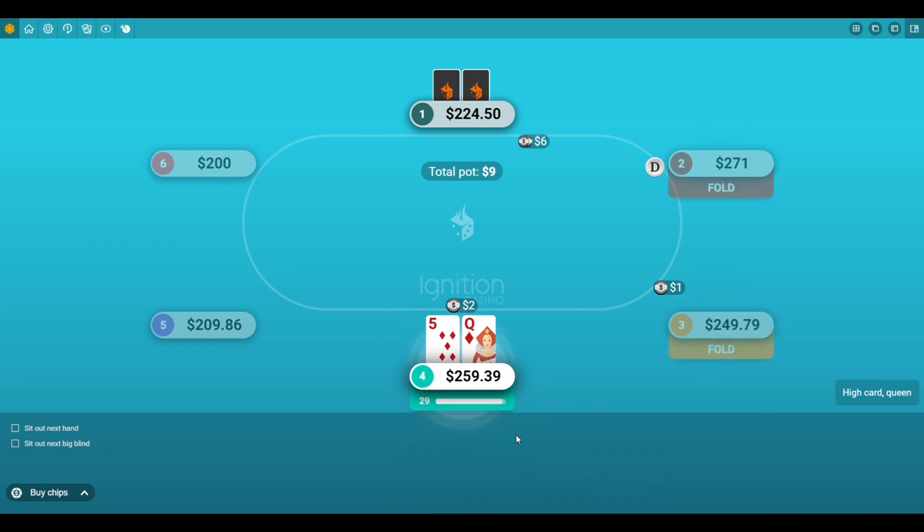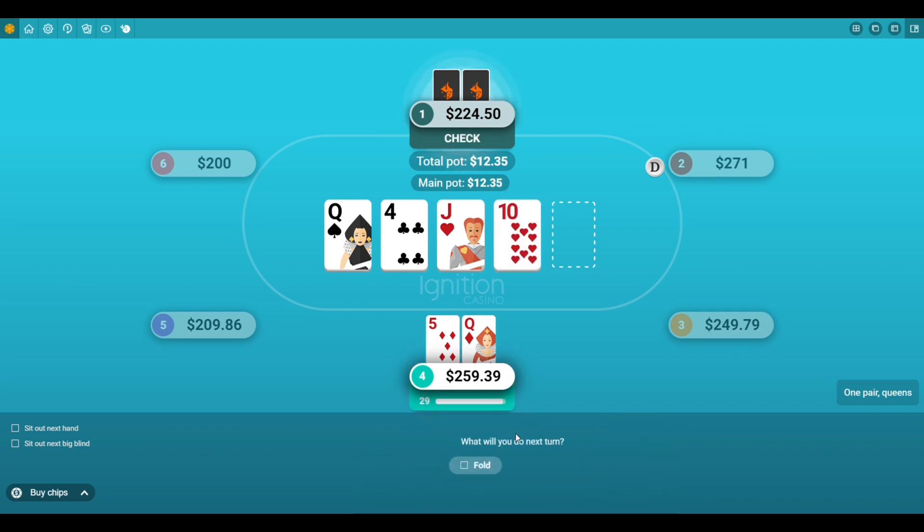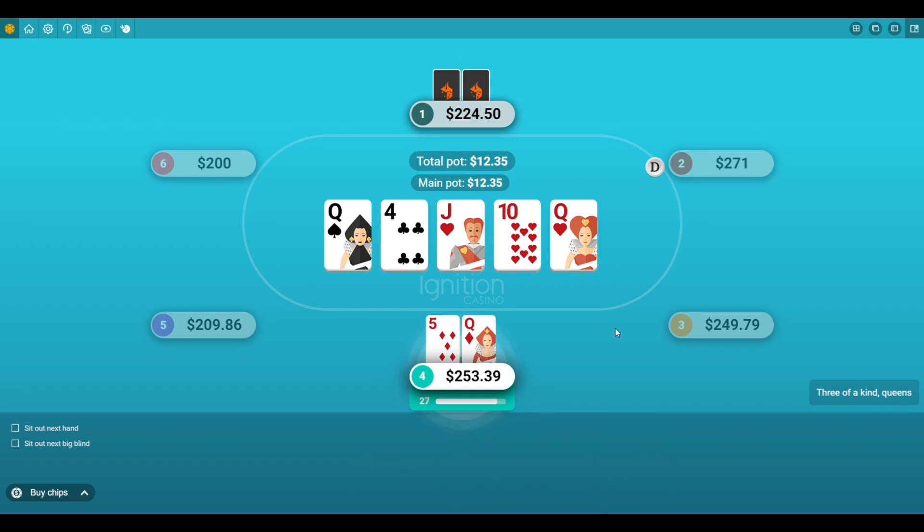Ace-King can be tricky because sometimes when you overplay it, it can cost you a lot of money. There have been times where I've just bluffed every single street — the flop, the turn, and the river — and missed terribly. When somebody can put you on Ace-King and they're a decent player, you could end up losing a lot of money. So you've got to be careful.